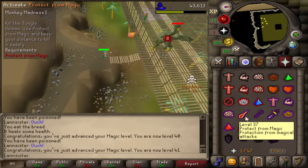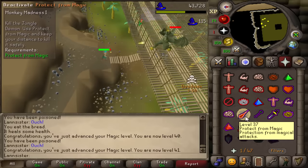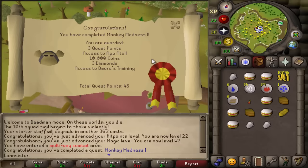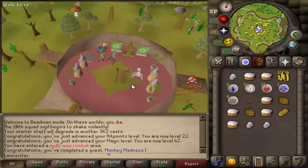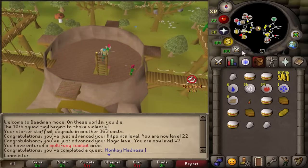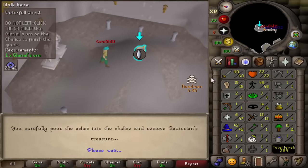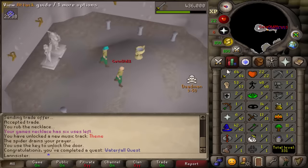I died — that is Monkey Madness 1 complete. We get 10k GP and three diamonds, but we're not gonna get the XP reward just yet. We're gonna do Waterfall Quest to get our stats as high as possible and we should get a lot of levels: 53 strength, 64 attack.